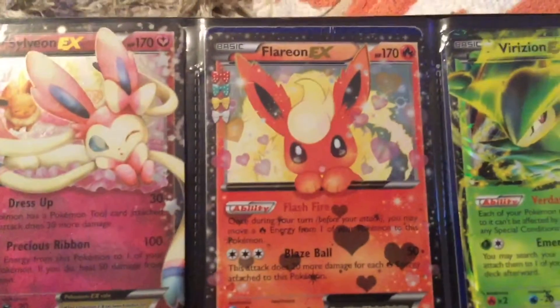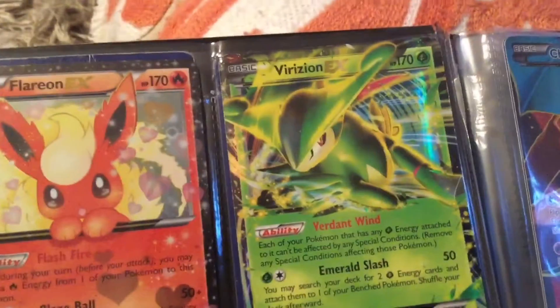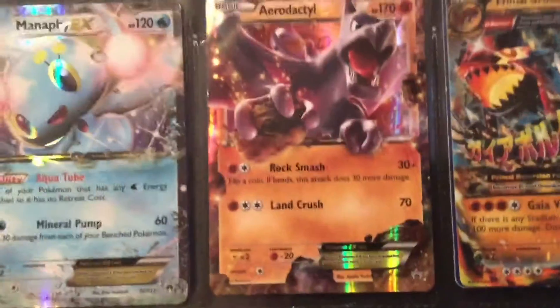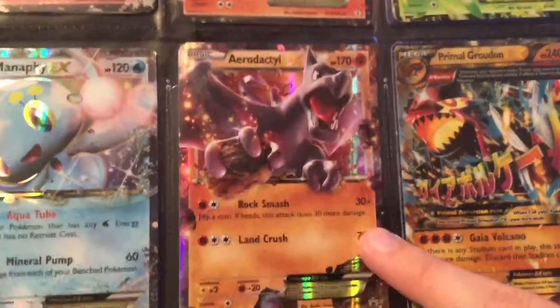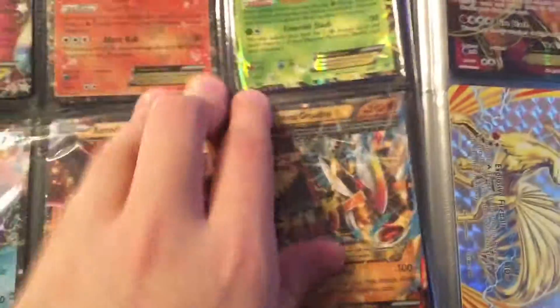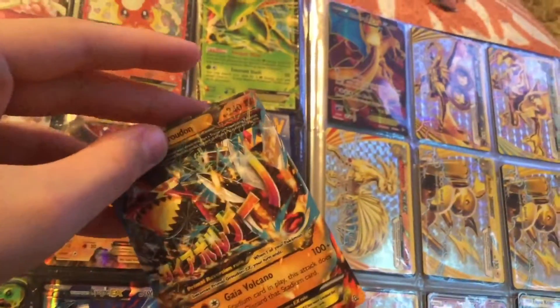Then we've got a Sylveon EX, a Flareon EX, a Virizion EX — somebody traded that to me. Then we've got the Manaphy EX — pretty sure that was from a tin too. Then we've got the Aerodactyl EX. I used to have the Mega Aerodactyl EX but I don't know if I traded it or just lost it. This one was from a tin or a box or something. And then we've got a Mega Primal Groudon EX. I think this one is fake because look at the back — much brighter. But it's got a little bit of shine in it, so I kept it.